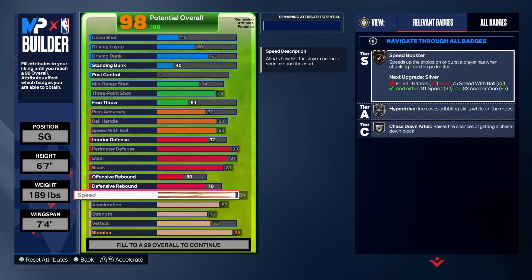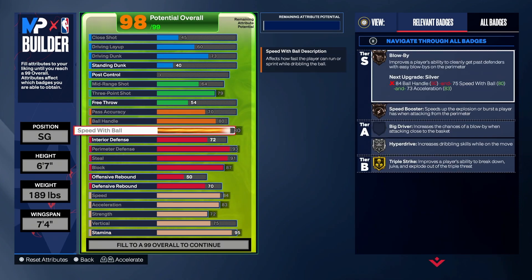With 80 speed with ball and 80 ball handle you're not going to get plucked at all. The main reason I want ball handle high is because on my current build I get plucked so much — it has like a 20 ball handle. I'd make this build with a high ball handle and high speed with ball because I know the center I play with; we have good chemistry and can run the offense. If y'all want to tweak it, bring speed with ball and ball handle down to 70/70 and adjust other stuff.